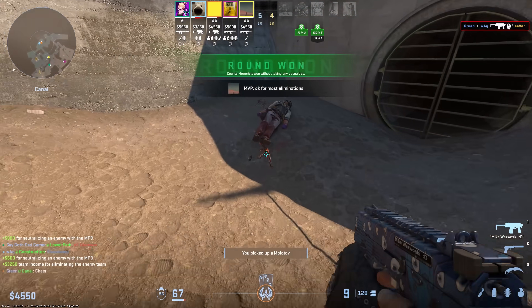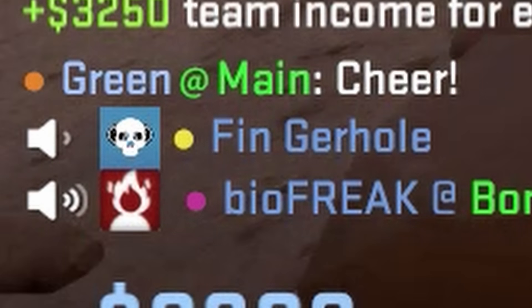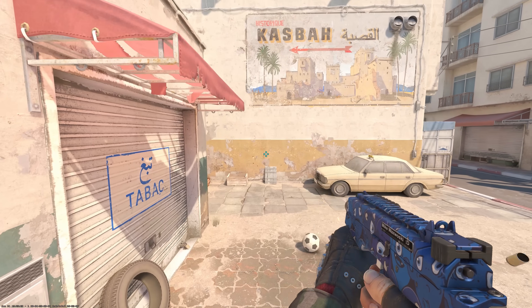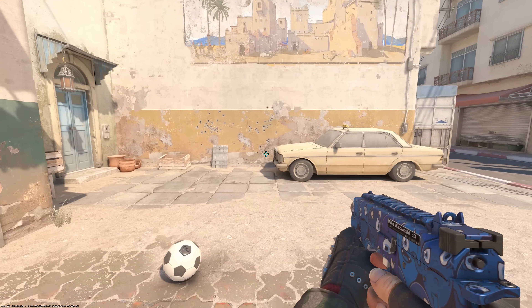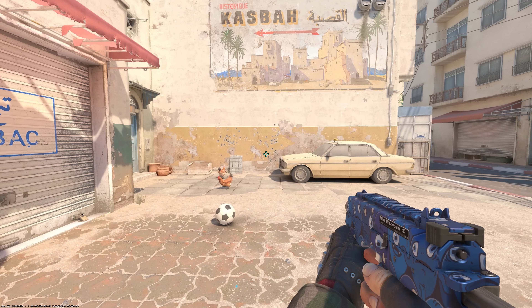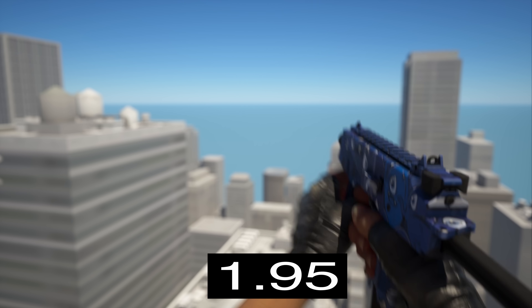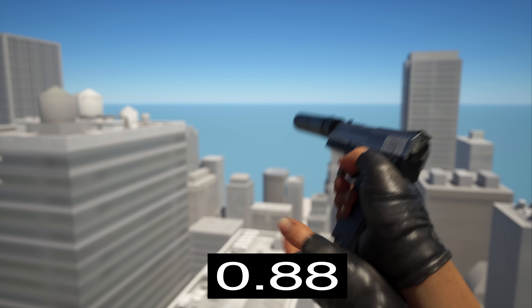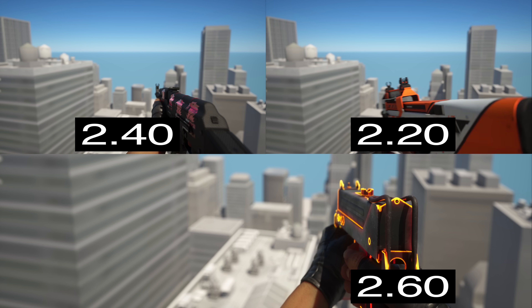What's even better than having the lowest damage drop-off? Having the highest jumping accuracy! That was rude. Because of its great form factor and poor balancing, the MP9 has the highest jumping accuracy of any SMG — so high that the MP9 is more accurate jumping than it is at running. I'm not even joking, go test this one for yourself in-game. Unlike the MP5's slow reload, the MP9 reloads quickly at 2.1 seconds, making it the fastest reload of any gun in the game. Not just SMGs, but every single gun.